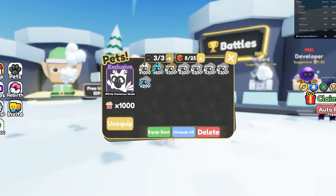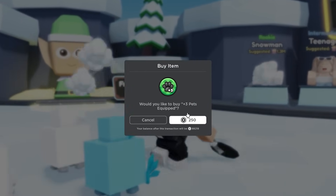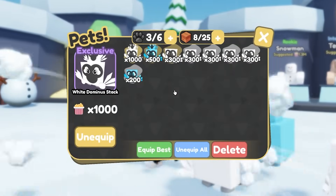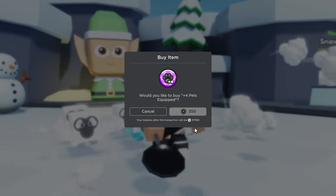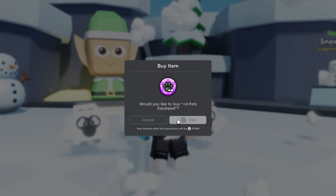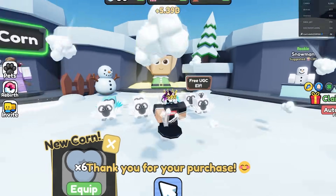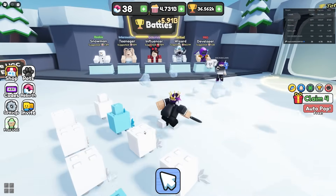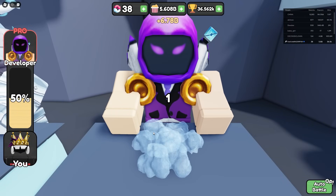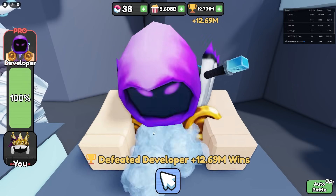I can buy even more pet equip since I'm not using all the pets I bought. Let's buy three more pet equip for 250 Robux — that's six pets now. Then plus four more pet equip for 350. Now I'm getting so much more and I can easily beat this developer with auto battle.